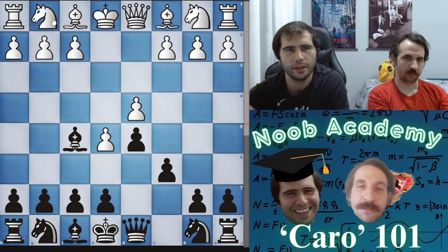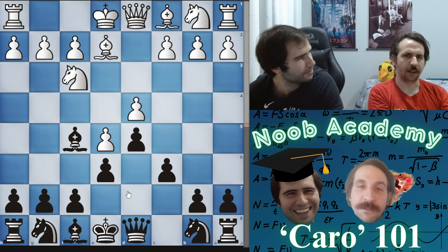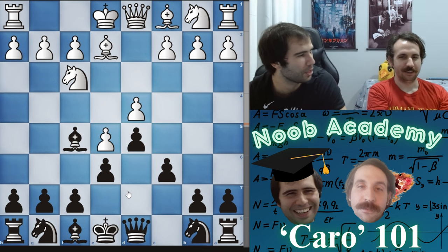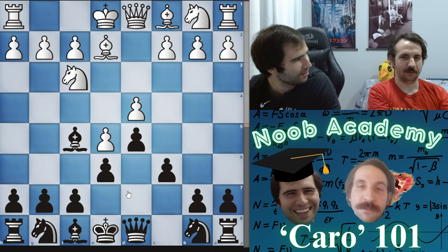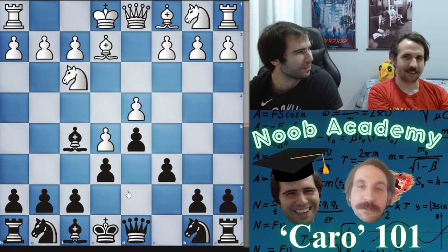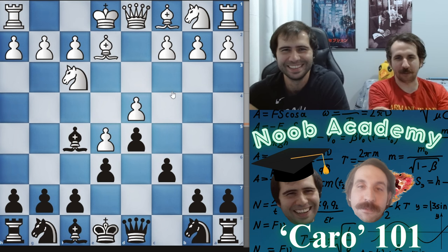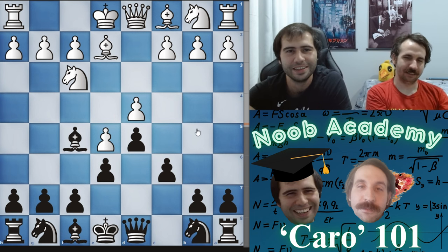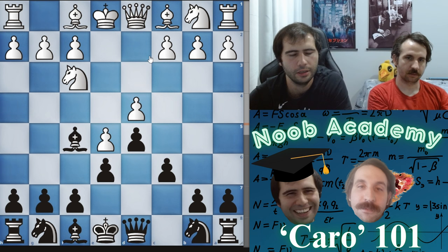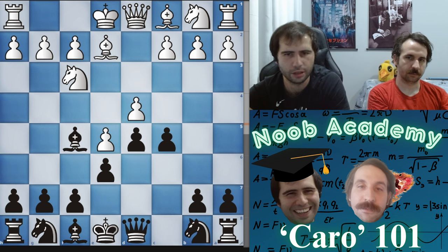That's a crazy variation — almost no one plays it. They could also play knight f3, we play e6, and then they play bishop e2. Do you know who this is named after? A friend of the show — world champion candidate, played against Kasparov, never accepts my rematches. It's Nigel Short! Yeah, definitely — friend of the show, accept the rematches man.